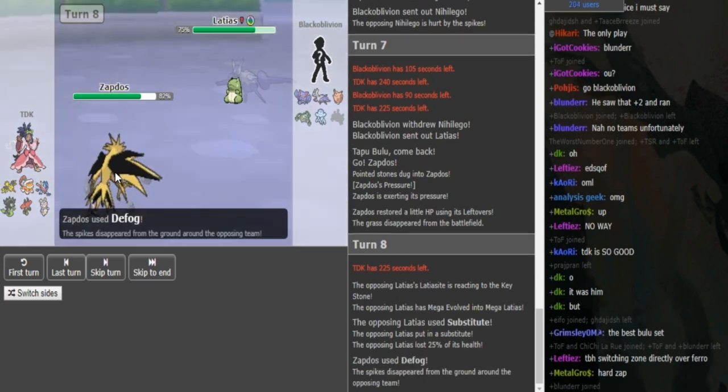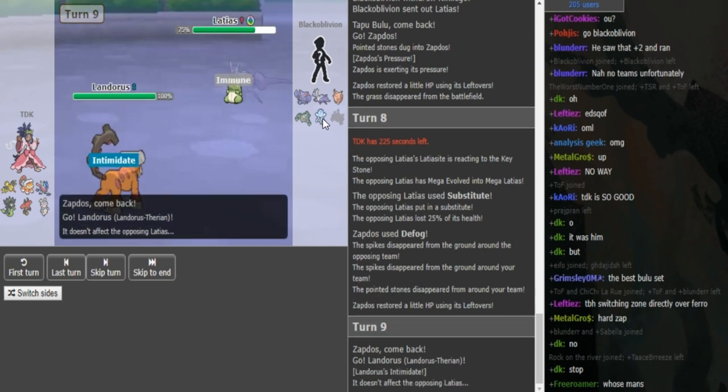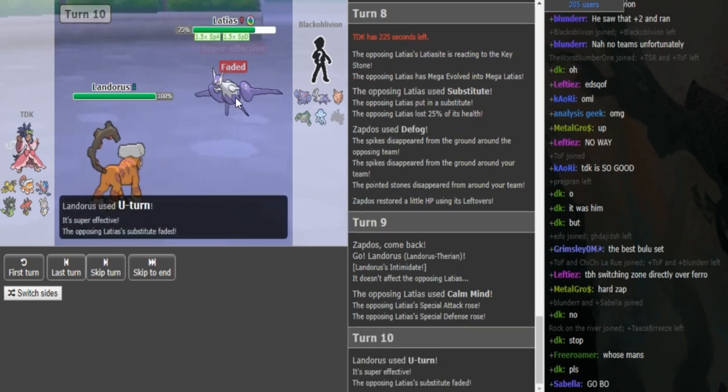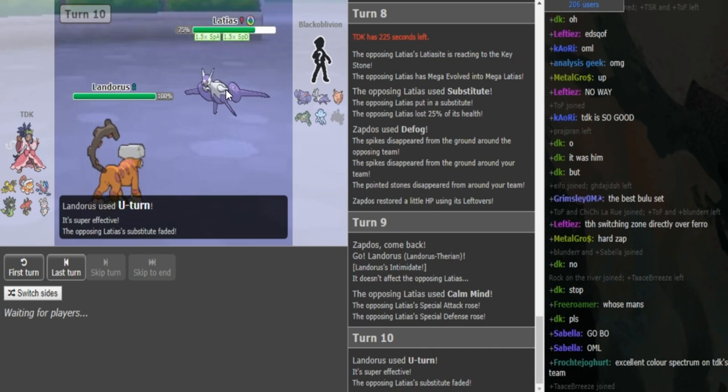He's going to Defog here. He went into Zapdos on Nihilego — seems like a weird play, but he probably predicted a Toxic Spike. Black Elvin doubles into Lando, not sure what he predicted. There's the Landorus. Now we'll see if Landorus is faster, meaning Choice Scarf Landorus. This is Calm Mind Stored Power Latias with Sub and Recover — he already showed Sub and CM, and knowing the team beforehand it was pretty obvious.